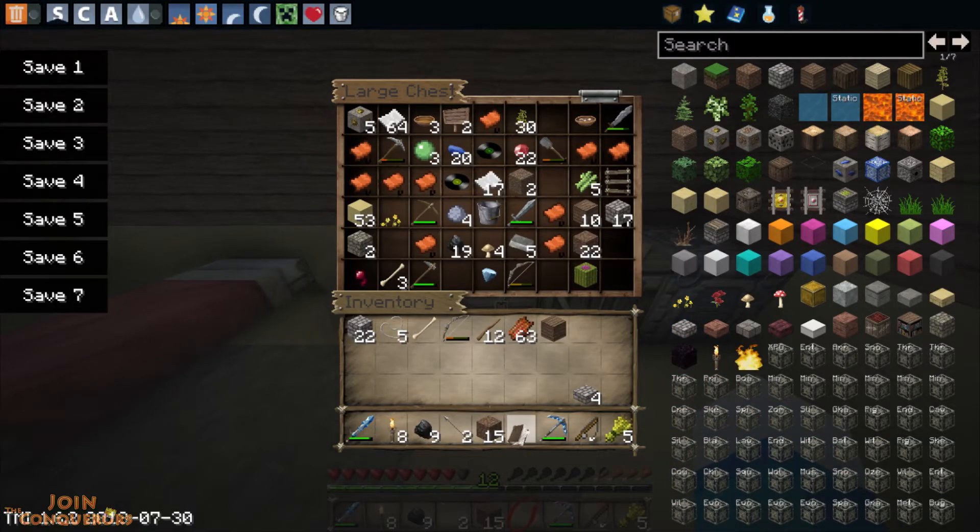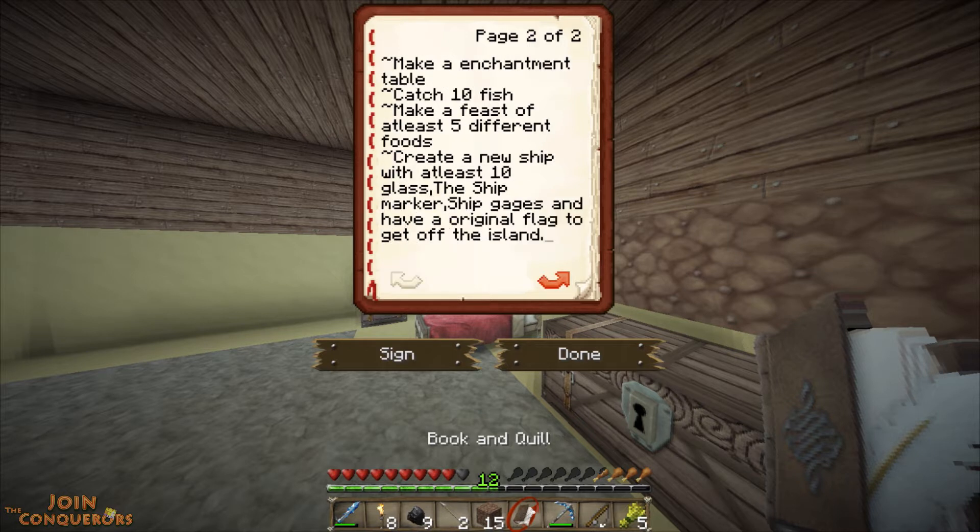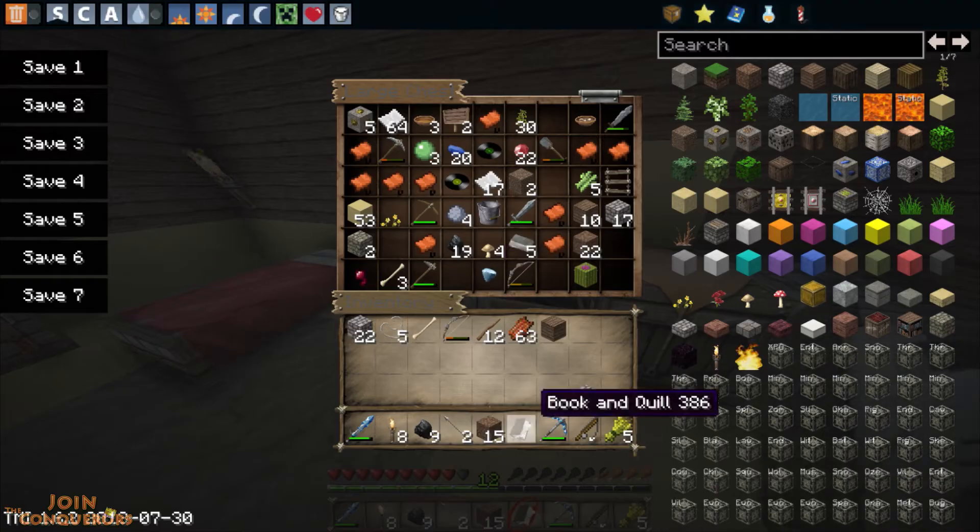Let's check the book and quill. Make a two-story house — we did that. Make a wheat farm — we gotta do that. Created 10 bookshelves — we're still working on that, getting close. Find five diamonds — we did that. Creative defense around the house — we didn't do that. Get to level 20 — we still need to do that, we're at level 12. 15 trees — we're quite a ways away. Enchantment table — we did that. Catch 10 fish — we can actually do that right now. Make a feast of five different foods, and then get off the island. That should be pretty easy.